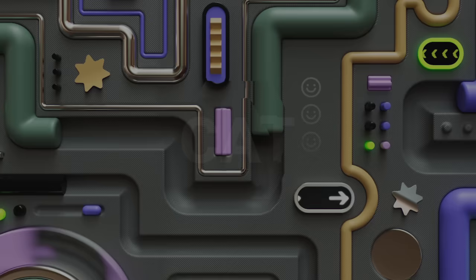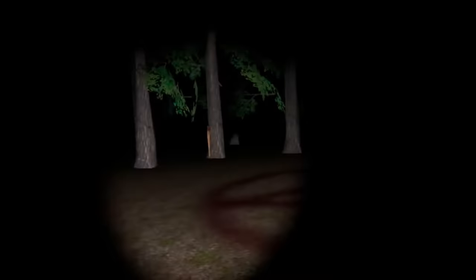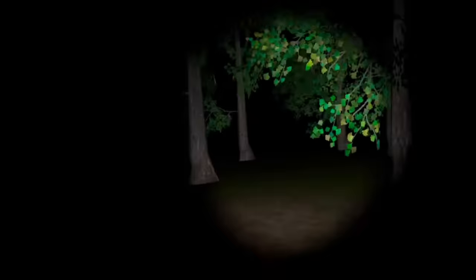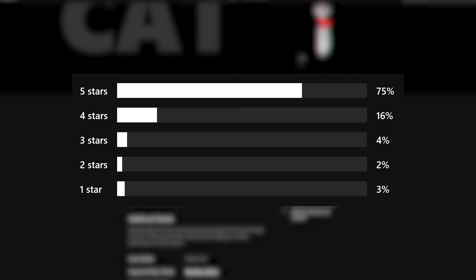Cat may be a game you've never heard of because it's really hard to search for a game named just Cat. This is a cat in the hat horror game — it really looks like a Slenderman clone-style game. You're out in the woods looking for six items, then you have to banish the cat back into its box. The more items you find, the faster the cat gets. With about a 4.5 rating, it's mostly positive — 75% five stars and 16% four stars — with some lower reviews citing either it was too scary or not scary enough. It takes me back to the days of playing Slenderman on an iPad.